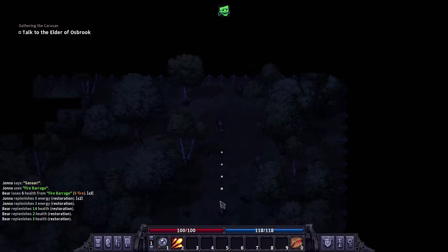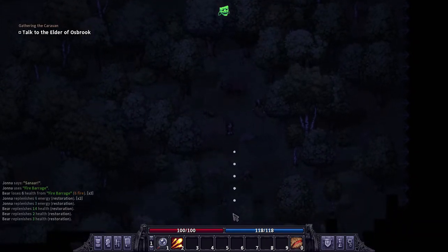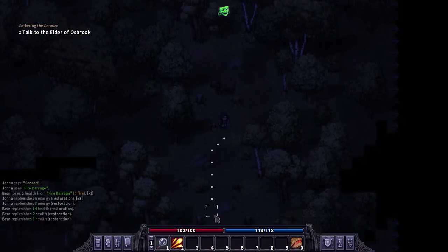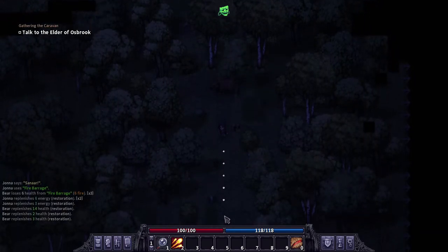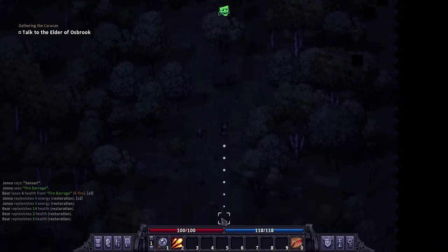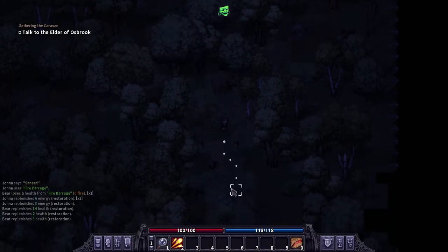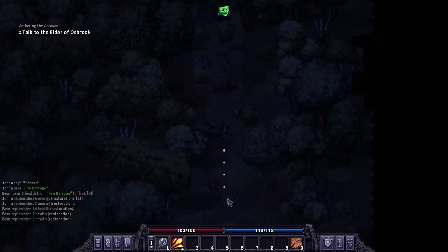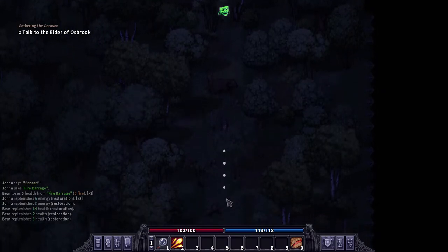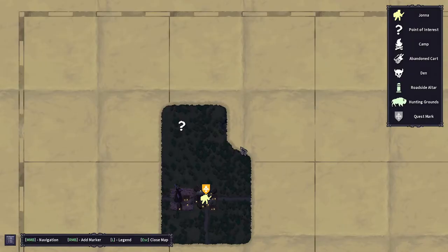Without conceding another tile to this bear, because if I do it will most likely one-tap me. I need to make sure I have a straightaway and keep an eye out for obstacles in my path as I kite the bear back down to Osbrook. Casting magic in Osbrook - if a guard sees you or something they will get mad and you will lose reputation with the city, in which case people won't talk to you and they'll just tell you to go away.